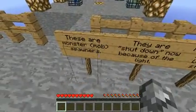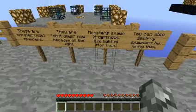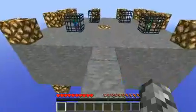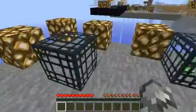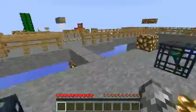These are monster spawners. They are shut down now because of the light. Monster spawn in darkness — use light to stop them. You can also destroy spawners by mining them. So: Zombie spawner, Spider spawner, Skeleton, and Scary Creeper.